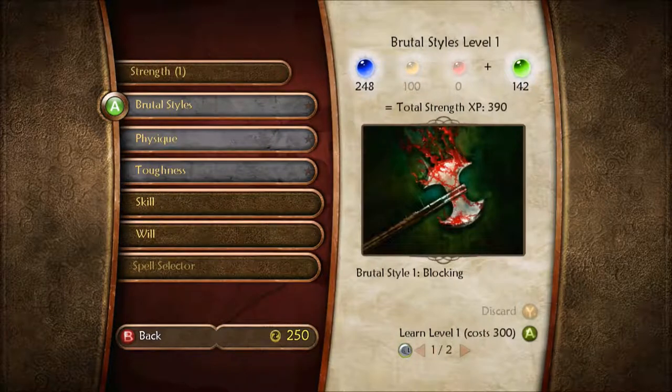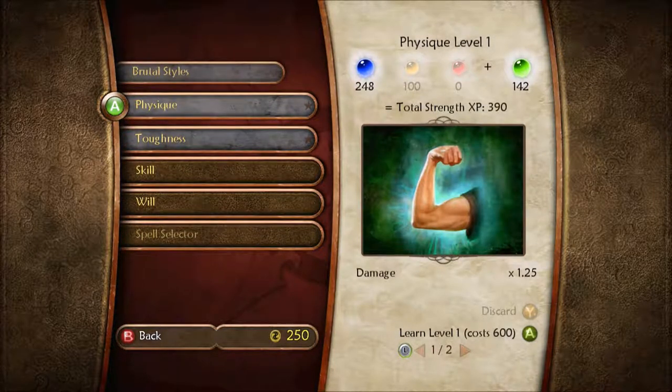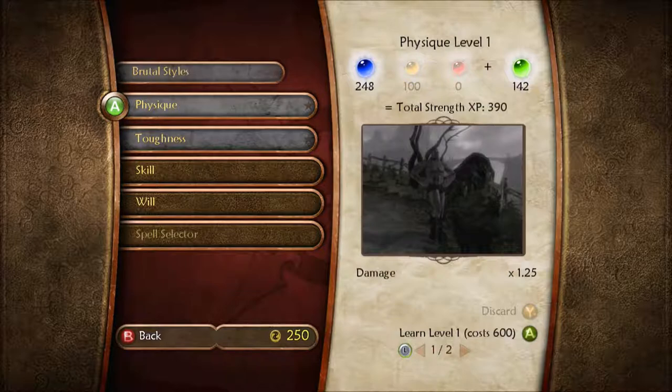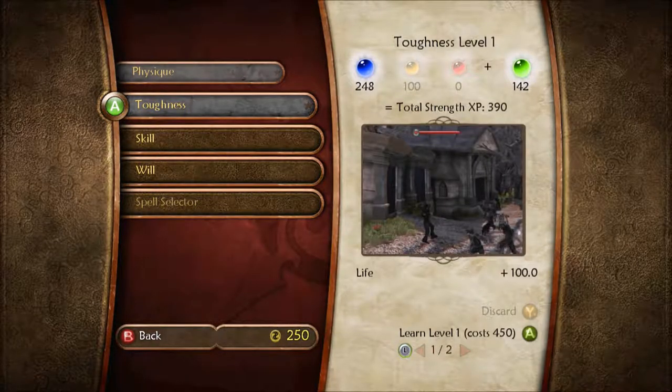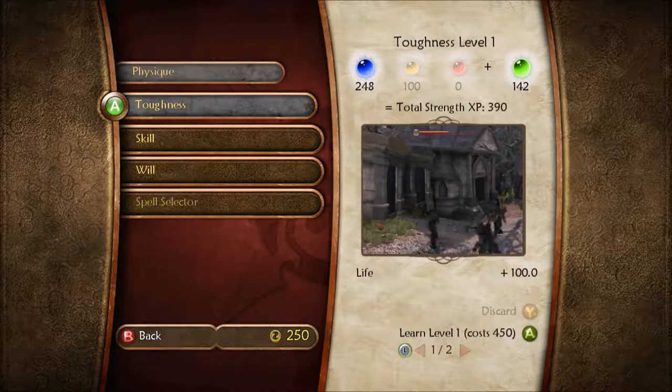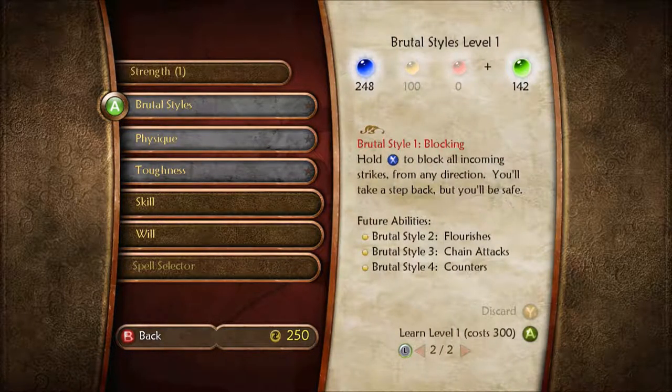And I can still get one strength. I was hoping I'd be able to get physique, but it doesn't look like I'd be able to get that. I don't think I can get toughness — a tougher hero is able to withstand more damage before falling in battle. It looks like I'll have to get Brutal Styles first, which allows me to block. Special moves for use in close combat — and it looks like that'll allow me to block at the very least.